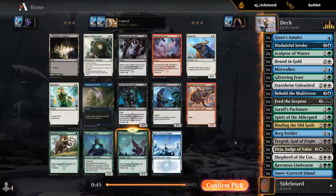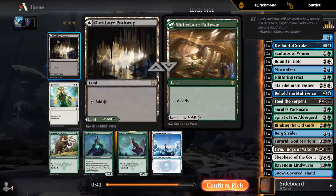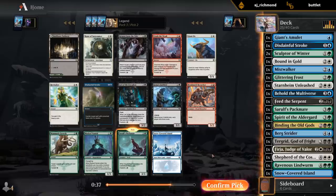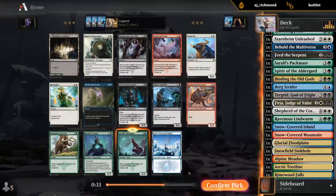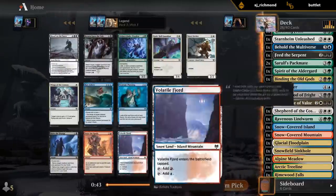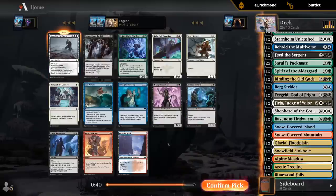We're not going to pass Packmates in this household. Pathway would also be great, and Mast Vandal would also be a great pickup here. Snow-Covered Island also. But I have standards. And hello - Blood on the Snow! If there's ever a deck where that's going to shine, it's this one.